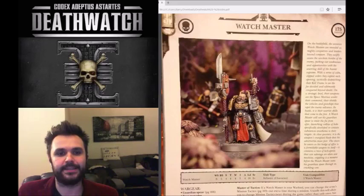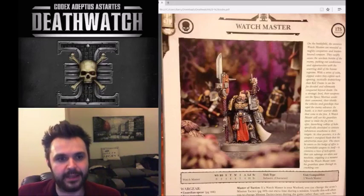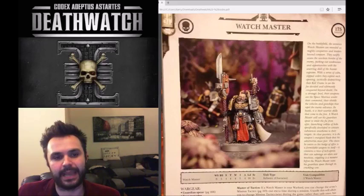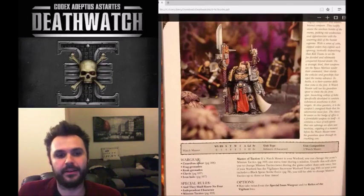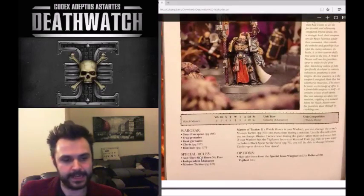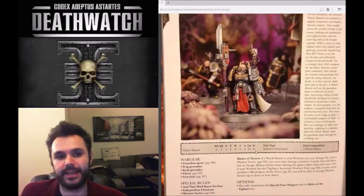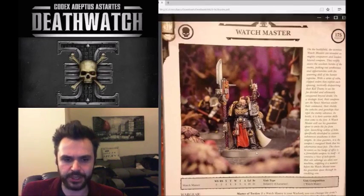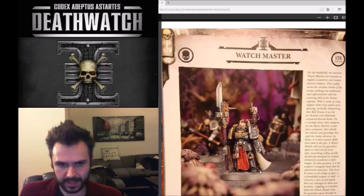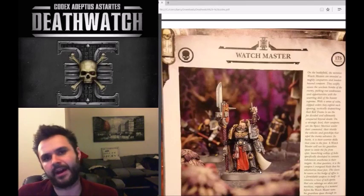The block rule is interesting against enemies with a low volume of very powerful attacks - blocking a Dreadknight attack at strength 10 is extremely powerful. The guardian spear also has special ammo, letting him fire vengeance rounds. The Watch Master also has the master of tactics rule, letting you change mission tactics an additional time. Running a Watch Master in a CAD gives you that ability to change mission tactics mid-game, useful for switching targets after dealing with HQ options.